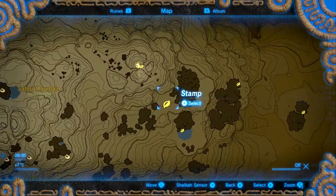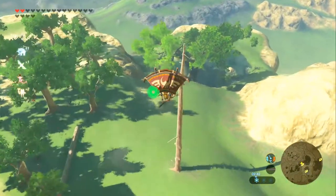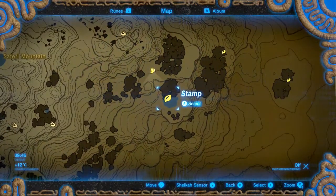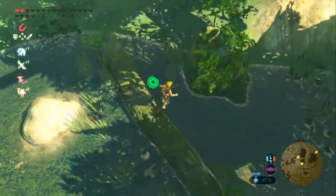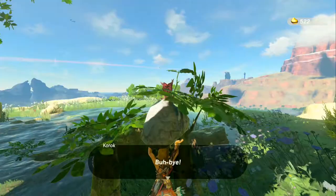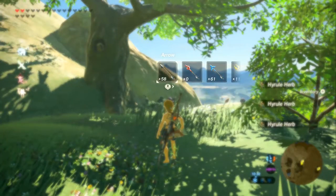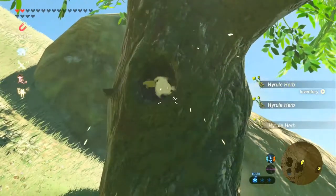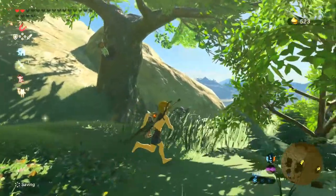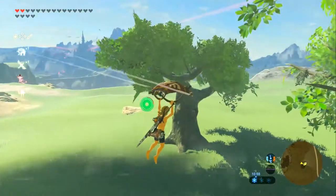Next we're going northeast to this mound — at the top of these rocks are more breakable rocks. Next we're going southeast to this little block between the trees; there is a single lonely bare tree that you need to climb, and at the very top activate the fairy lights. Next up we're going southeast further to this body of water area — there's a rock inside this stump, pick it up. Next clump of trees: another acorn in the tree. Shoot it. Then east of Satori Mountain — another acorn in a tree.